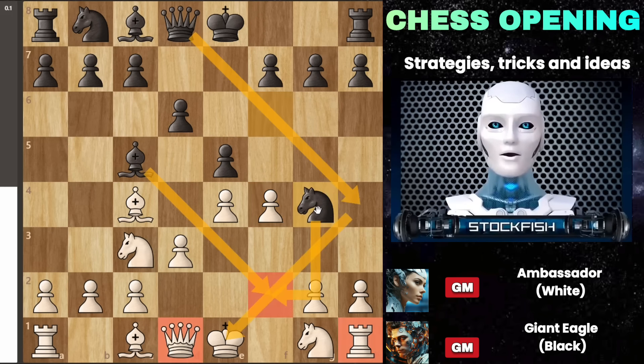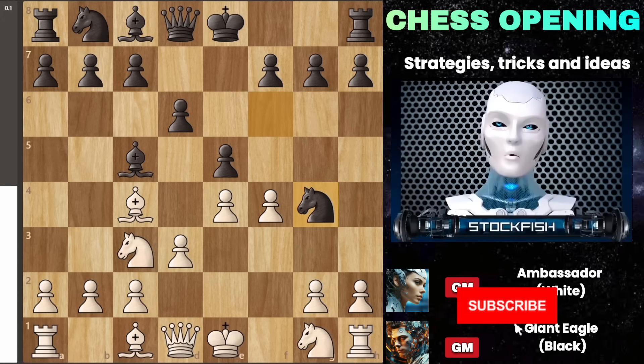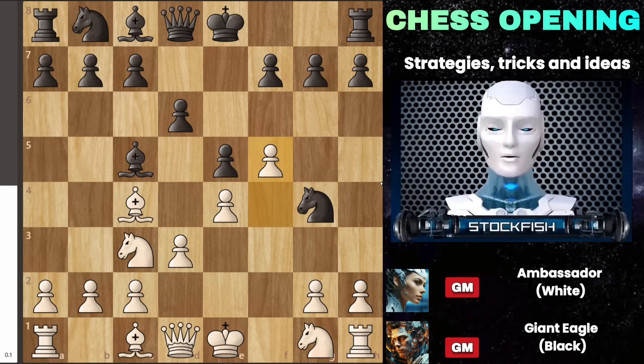Let's begin with black's most aggressive attempt, knight to g4, which can be quite challenging. Black has several threats in this position. Interestingly, there's a clever response here: you can play your pawn to f5 anyway, sort of disregarding black's plans entirely. Playing f5 effectively neutralizes the bishop, which is a key idea behind this move. The bishop loses its activity along that diagonal and no longer protects the knight, leaving the knight vulnerable and in a hanging position.